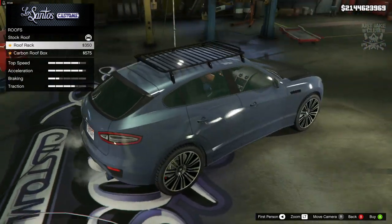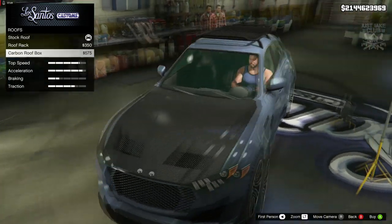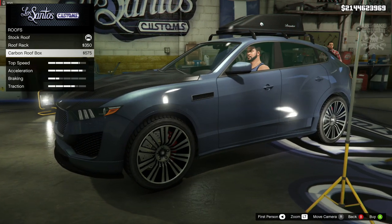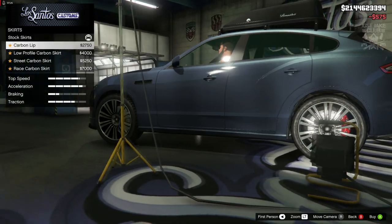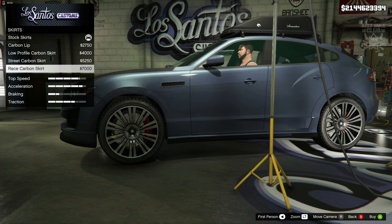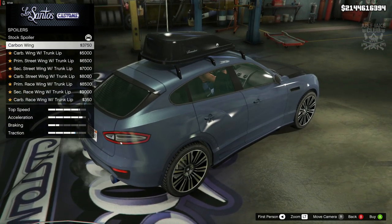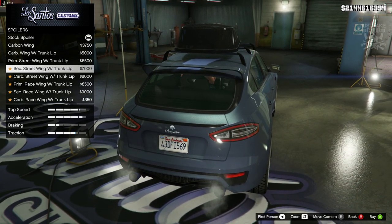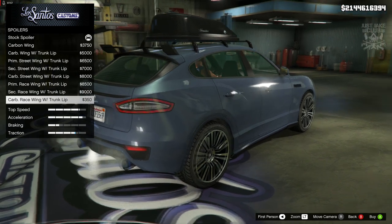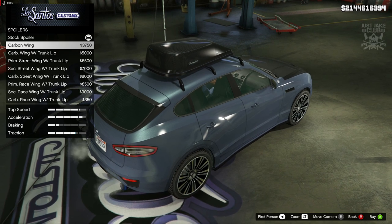Next we've got the option for the roof — we can have a roof rack, a carbon roof rack, or a roof box. I actually really like the carbon roof box, it gives it that race and touring kind of look, like we're going racing off-road. Going to get it. For skirts, we've got carbon lip, carbon low profile, street and race — going with the race to match the front and rear bumper. For the spoiler, the carbon wing looks nice and subtle, so we'll keep it simple with just the carbon wing.